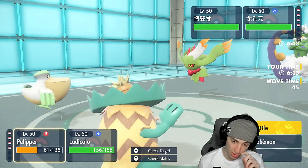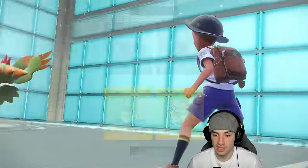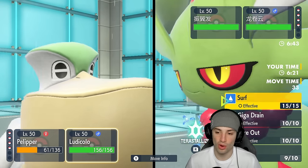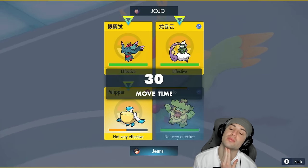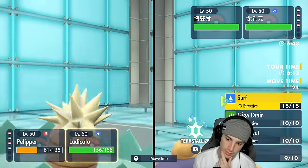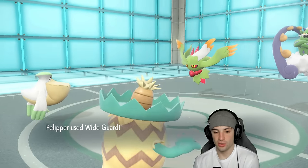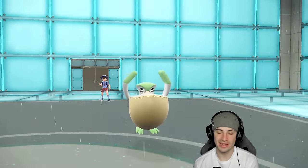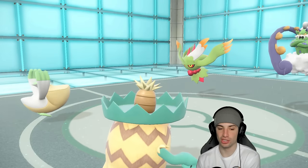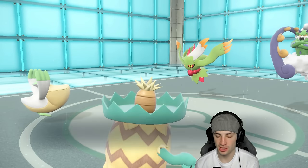Flutter Mane is actually the fastest on the field, but Ludicolo might outspeed it with Swift Swim, which could be good — I can dodge Bleakwind Storm and Dazzling Gleam. I'm going to set up Wide Guard here and just attack with a regular Surf rather than Water Tera. I want to pop my Weakness Policy but it's not looking great right now, because without Wide Guard, Dazzling Gleam would KO us. Surf fires, blocked by Pelipper, and we attack. Wide Guard blocks Bleakwind Storm — huge double block!